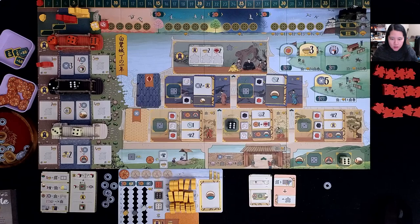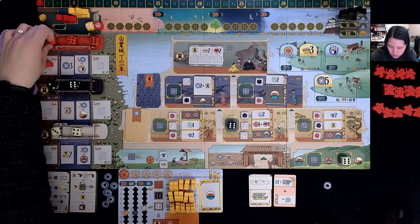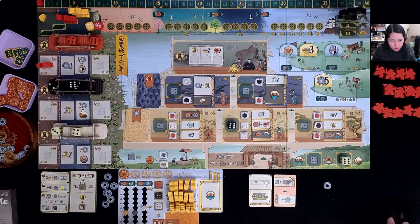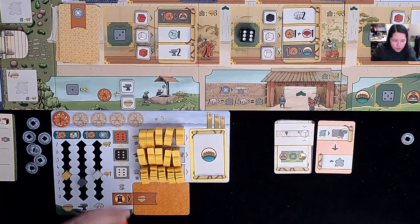Now it's back to me — we do this a total of three times per round, nine times total in the entire game, so it's a very quick game. I'm taking this three from the left side, which has the lantern icon. When I take a die from the lantern side, I get to gain my lantern icons. Right now my lanterns only show a bowl of rice, so I'll gain one rice — I'm now at three rice.